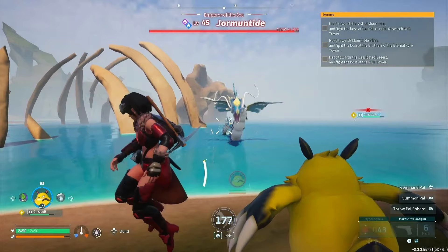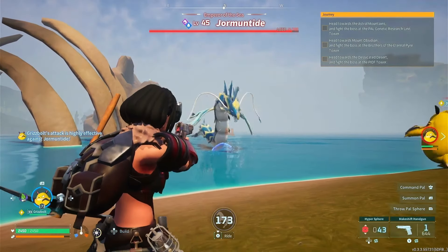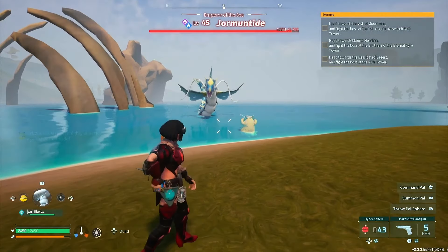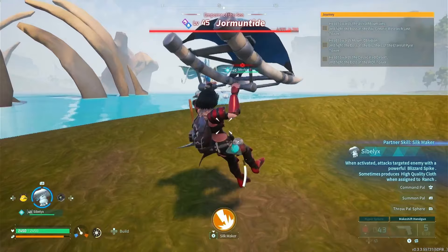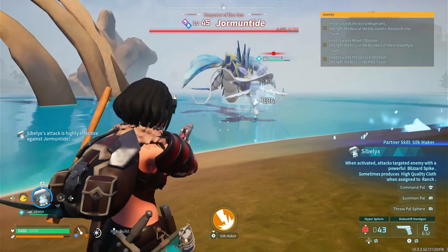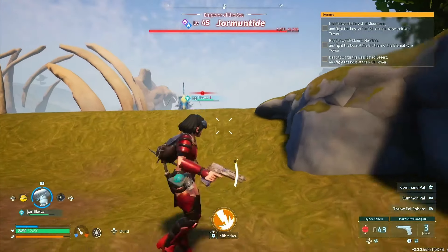Holy shit, that's my shield entirely gone. So we're just going to be spamming him with my makeshift handgun while we let my pals do all the big work. Grisbolt's already dead — she's gonna send Sibilix out, Sibilix is pretty strong, so I'm assuming she's gonna do something pretty good against him. This Jormantide guy is fucking beefy.